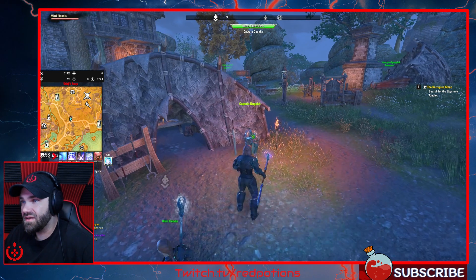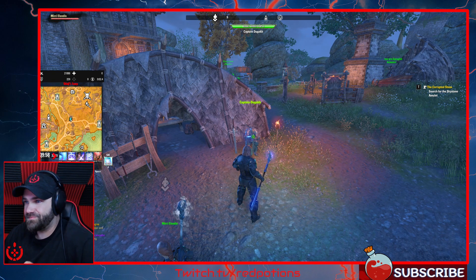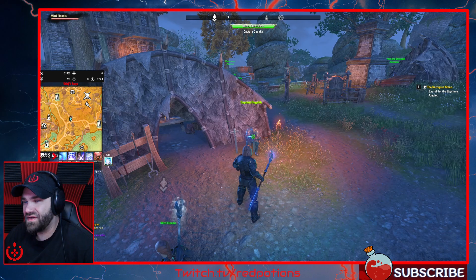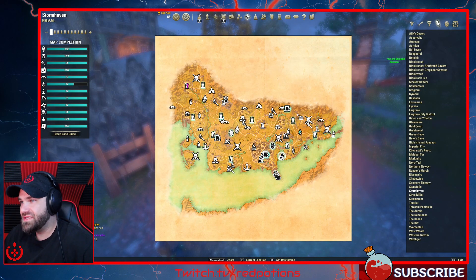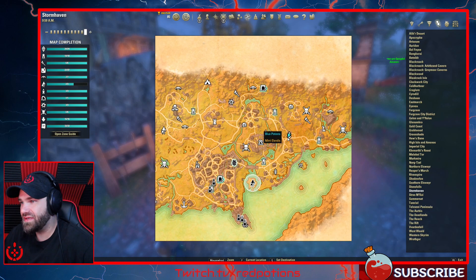This guy right here — Captain Dugok, or whatever his name is — he's the one that gives you the Ogre Teeth quest, and I knew that was the final quest I needed to complete this. But I couldn't find this guy because I was looking inside the circle of the area that the zone guide showed me, and did not expect to find him all the way down here.